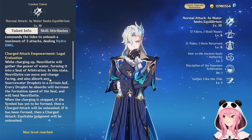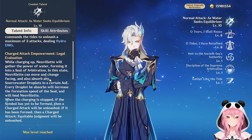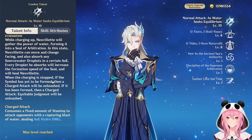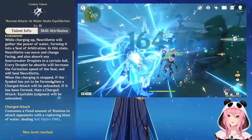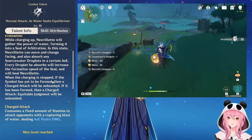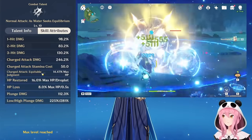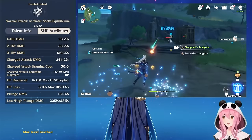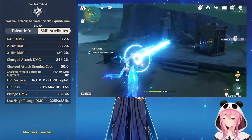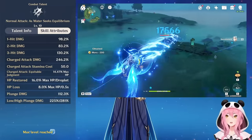When you use Neuvillette's skill or burst, he creates what's called Source Water Droplets — you can just call them water balls. You can gather these Source Water Droplets while charging his charged attack, and it will make it much faster — almost instant — so you can use his beam constantly and spam it for loads of damage. That's pretty much your game plan with this character.